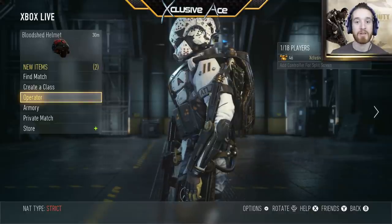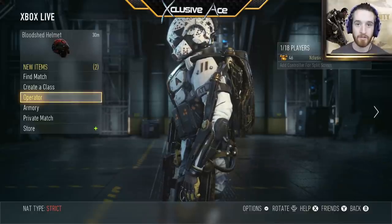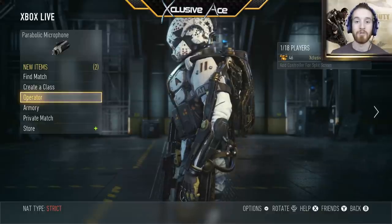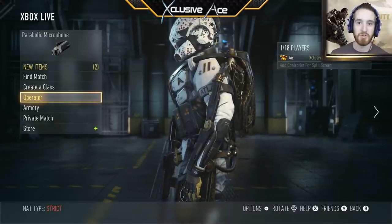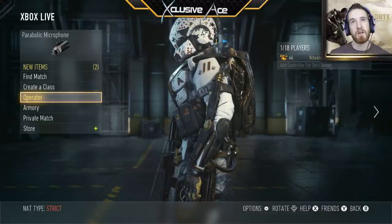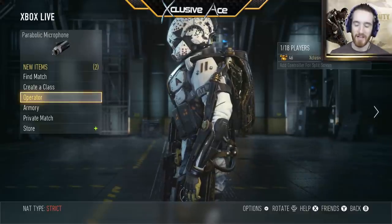I'm going to start by allowing myself to use lethal scorestreaks. If I'm able to complete it within the first two games using lethal scorestreaks, I'm going to do it with gun kills only. I'm still going to be able to use UAV and system hack, but everything else has to be gun kills. So I'm hoping I'll at least get it done with the scorestreaks, but we'll have to see. Let's hop into a game and see how we do.